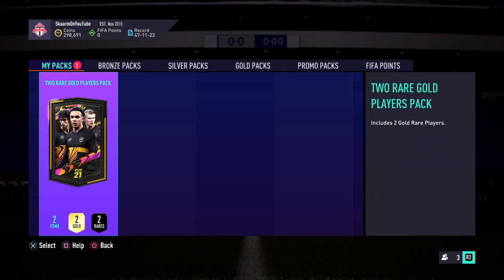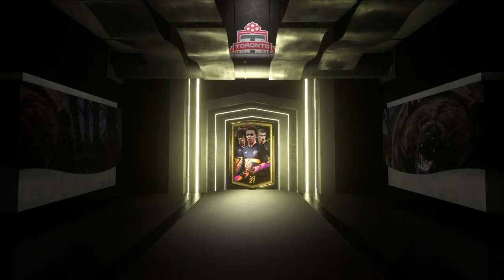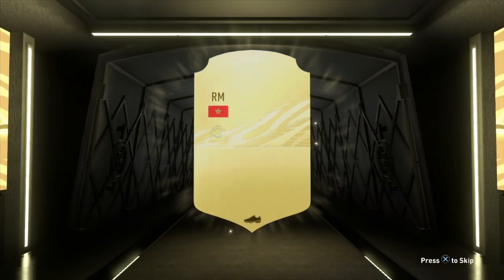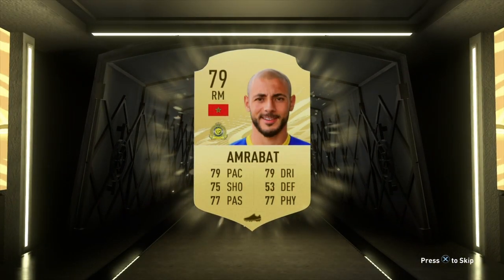I submitted the SBC. Let's see what I get in the pack — hopefully it's something good. Here we go: two rare gold players pack. You can't really get too much from it, but you can still get like 1,200 coins, and considering you're spending 2,000 coins it shouldn't be too bad. Let's find out what the player will be.